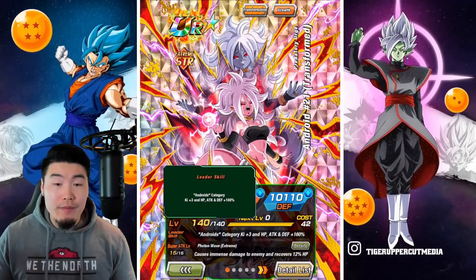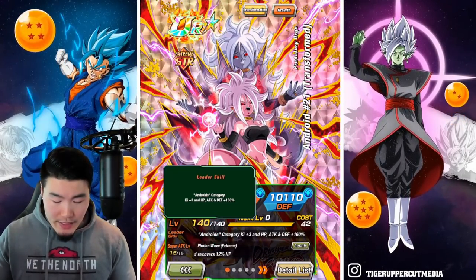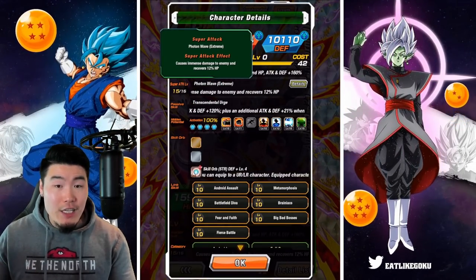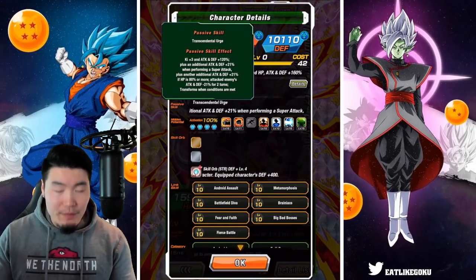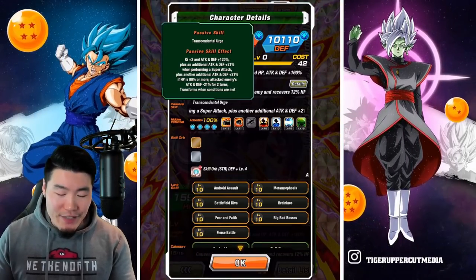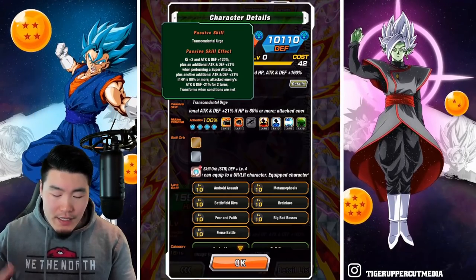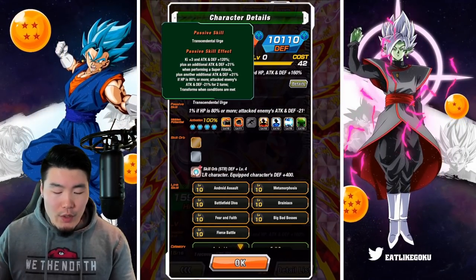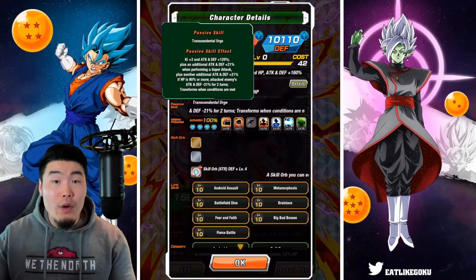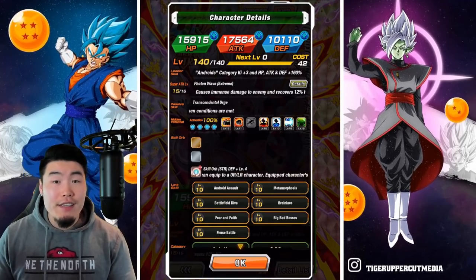Moving on to the Android 21. Leader skill is androids category, Ki plus 3, HP attack and defense plus 150%. Super attack: immense damage and recovers 12% HP. And passive is Ki plus 3, attack and defense plus 120%, plus an additional attack and defense plus 21% when performing a super attack, plus an additional attack and defense plus 21% if HP is 80% or more.